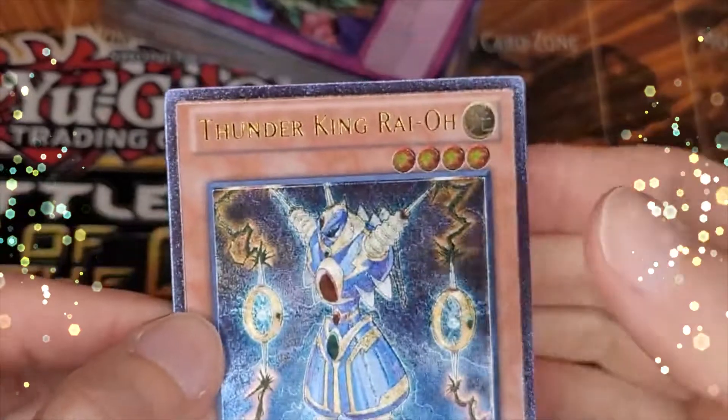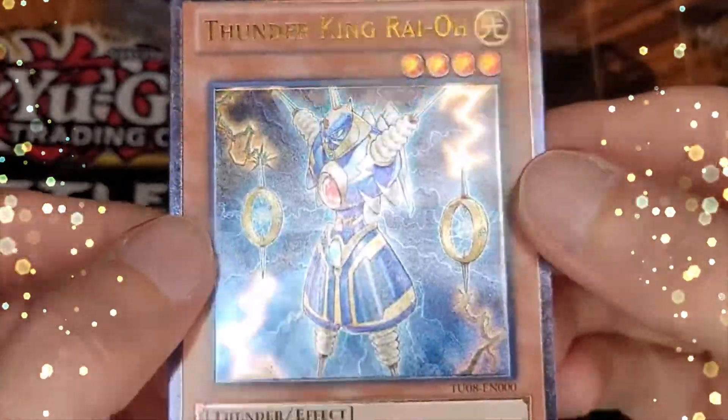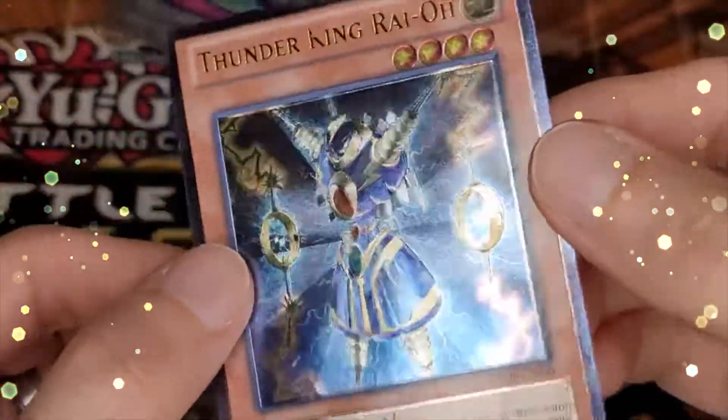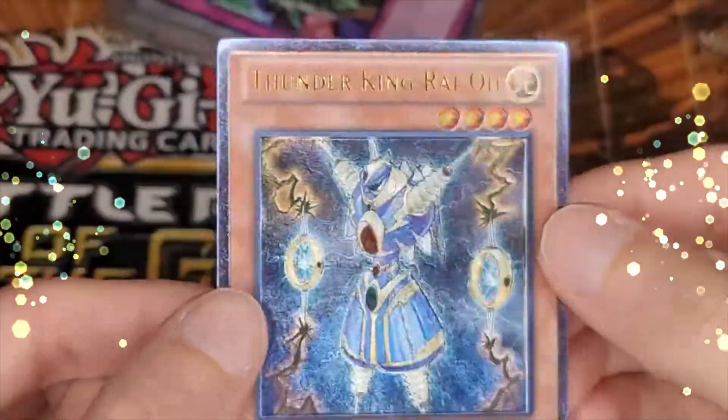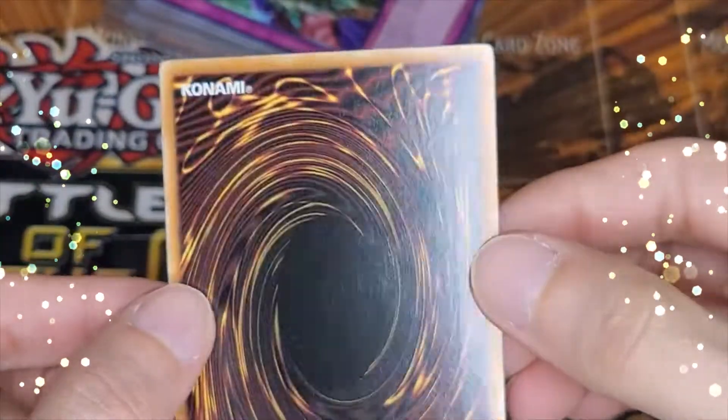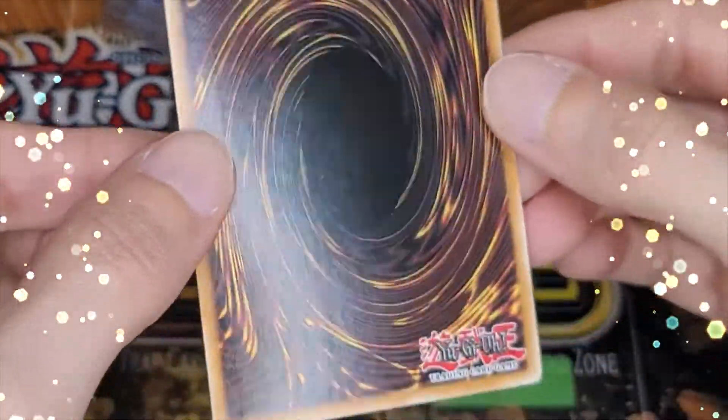Thunder King Rai-Oh, ultimate rare from Turbo Pack. This is another copy that I pulled myself, so I fully expect to get a PSA 10 on this. I got a 10 on the last one I submitted, so I was really happy about that.